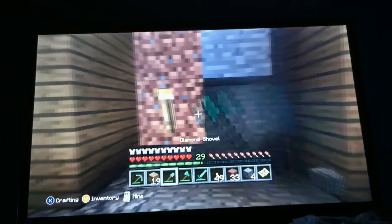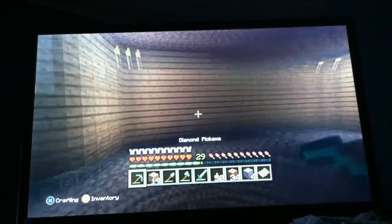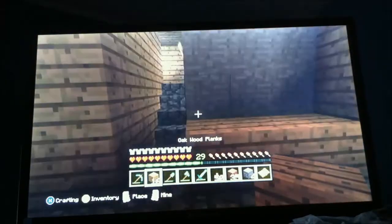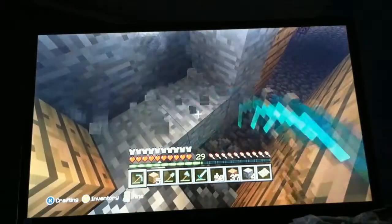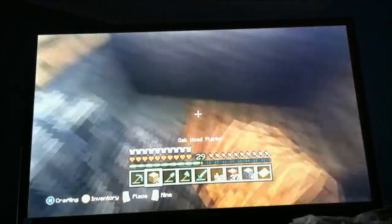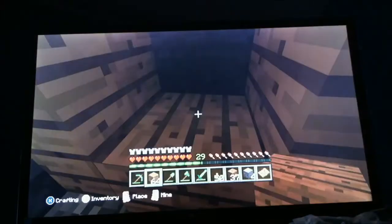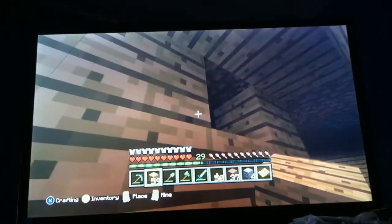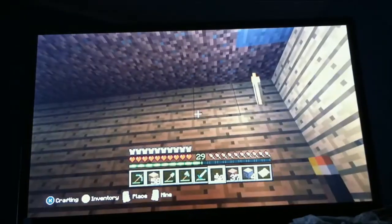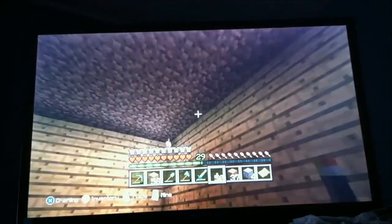I do definitely need more lighting in here - maybe some glowstone. Here I just did wood, but when I transition into here I'd like to do a different ceiling. My doghouse is nearly complete. Next episode I'll probably be finishing this. Let's get the torches here - boom boom boom. Is that centered? One, two, three, four - yes, centered.